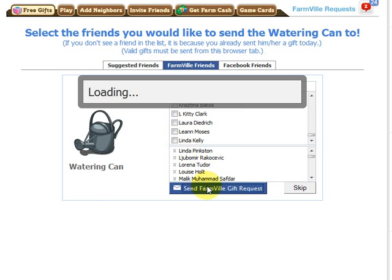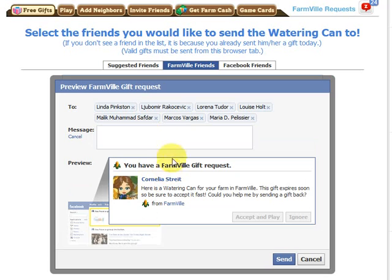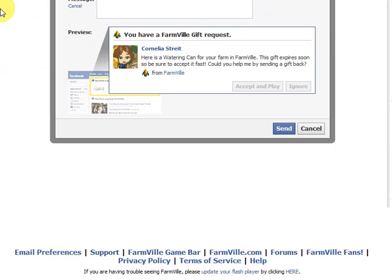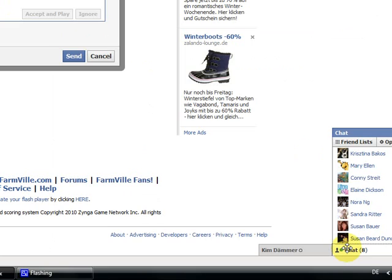You can add a message to your gift and request things that you can't send yourself in return. Some players also use the chat function of Facebook for that. You have to use your own instincts here — requesting a gift from one of your best real-life friends should be alright, but badgering strangers who just agreed to become your neighbors with lots of requests for gifts is considered impolite by most people and will probably lose you friends instead of get you gifts.